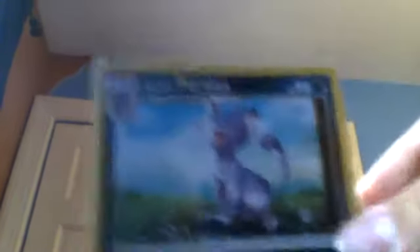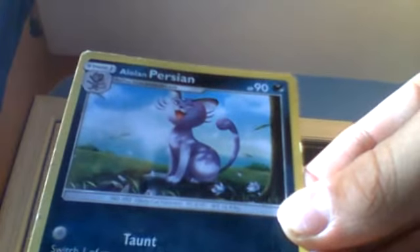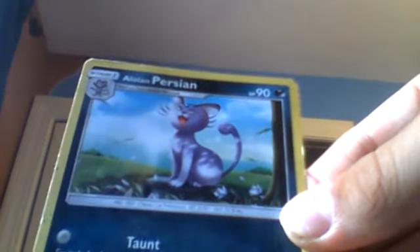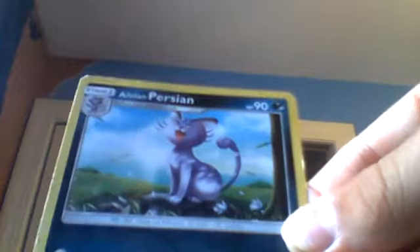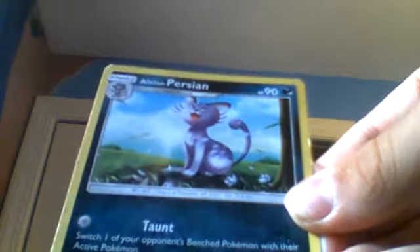Next we have another Alolan Pokémon that's also kind of famous in Pokémon Indigo League — Alolan Persian. It has Taunt: switch one of your opponent's benched Pokémon with their active Pokémon. And Chlorind: 30 plus damage — if your opponent's active Pokémon already has any damage counters on it, this attack does 30 more damage. It has 90 health and evolves from Alolan Meowth.